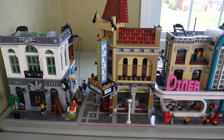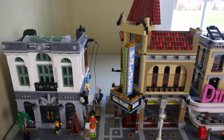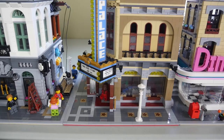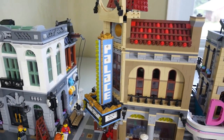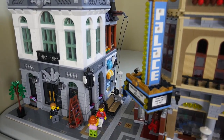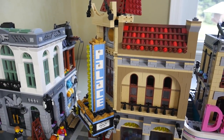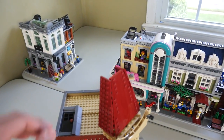To the right of the Brick Bank we have the Palace Cinema. This is actually the very first modular I built, and I still have one sealed in my collection. I'm a really big fan of the detail — I love how it looks like a Hollywood theater with the little stars on the bottom and all that cool detail. There's a sign on the side with a few different movies that should be playing within the theater itself.